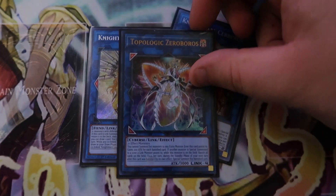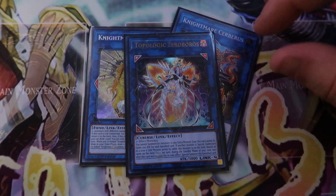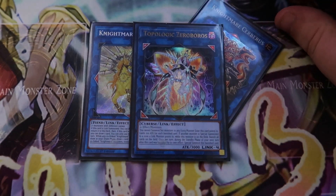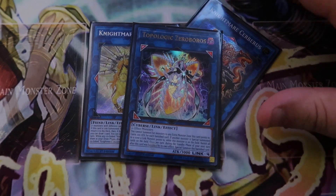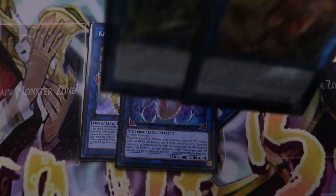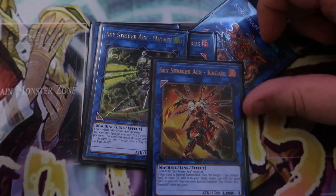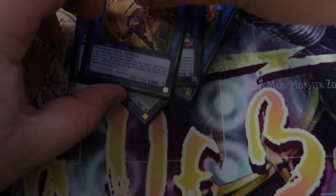Topologic Zeroboros is a card I was super excited about for Gren Maju. If you Crackdown enough of your opponent's monsters, you can summon this. When a monster is special summoned to a zone it points to, it banishes every card on the field, and during your next standby phase it comes back — really powerful. We also played one Altergeist Multifaker and one Salamangreat Heatleo just to finish out the extra deck since I didn't have time to complete it.